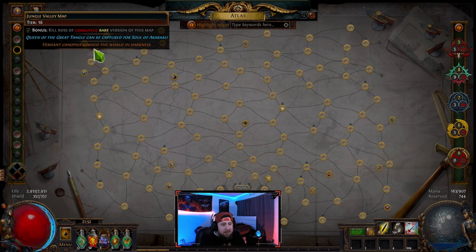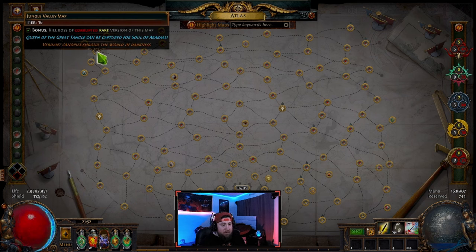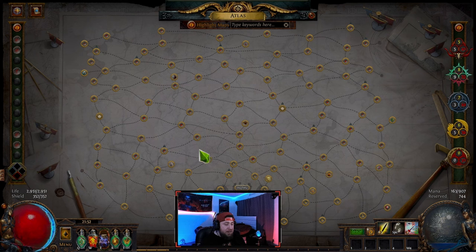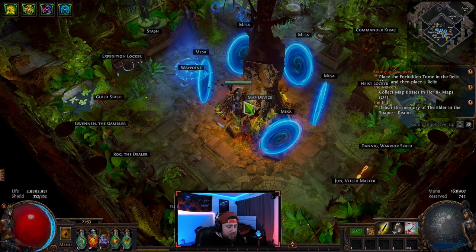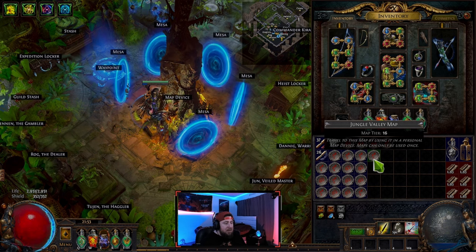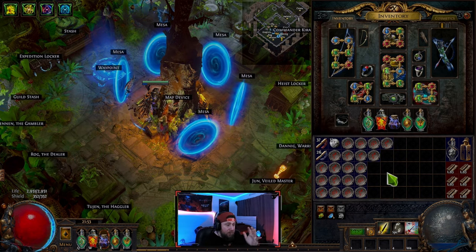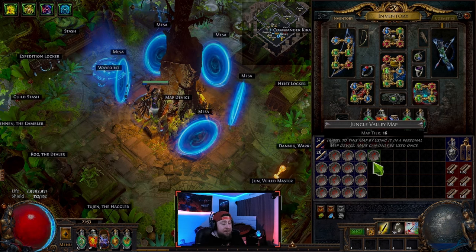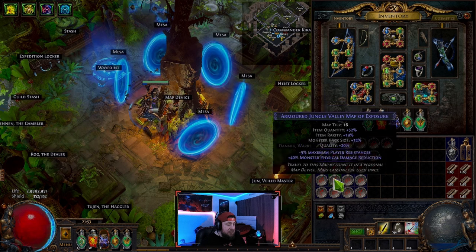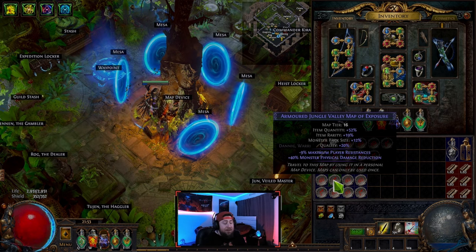I'm running all Mesa plus one Jungle Valley. Beach was definitely the best map last league; Strand is still very strong. I chose Jungle Valley and Mesa. Jungle Valley is the better map for sustain because it's a linear direction going forward and you kill a lot of mobs on the way to the boss — more mobs means more chances for a map drop. Mesa is such a short map you can reach the boss in literally 10 seconds, so you don't kill many mobs.